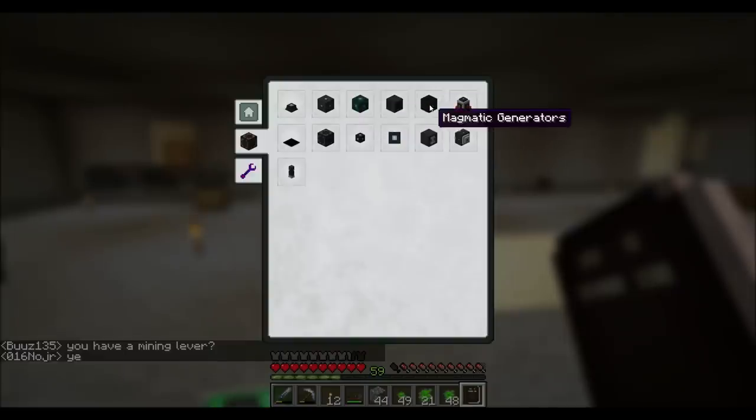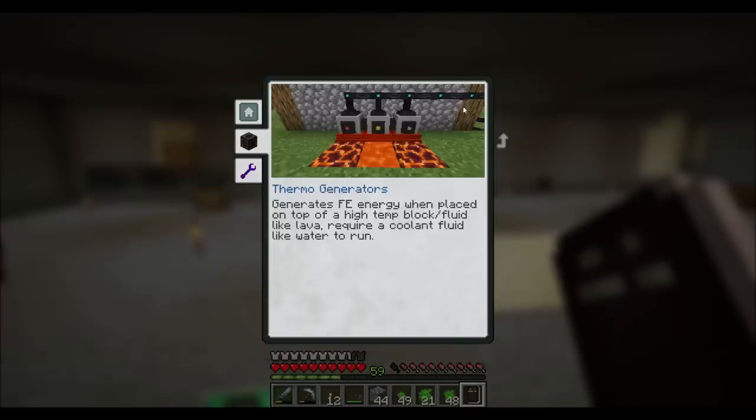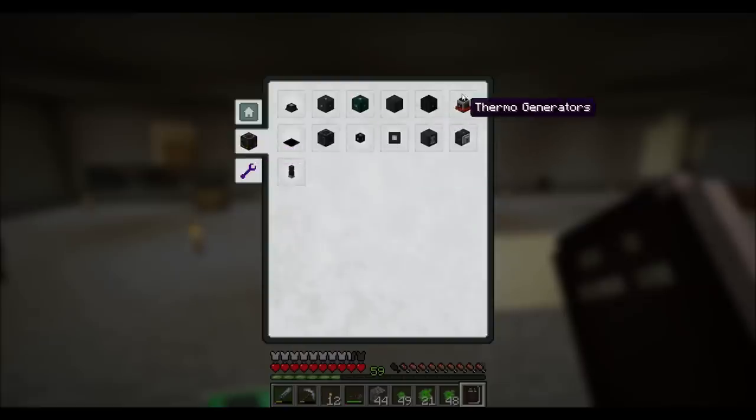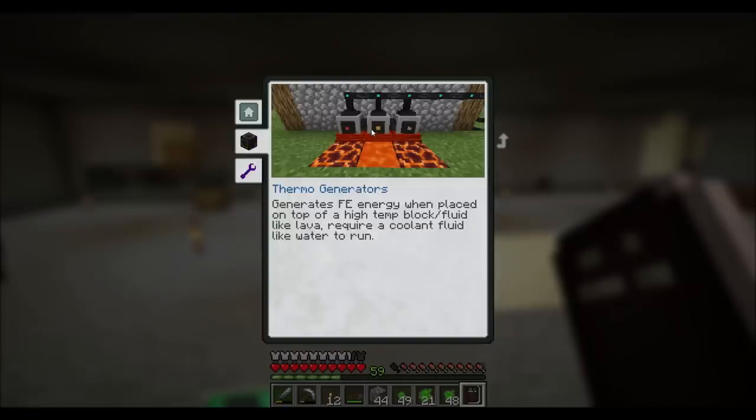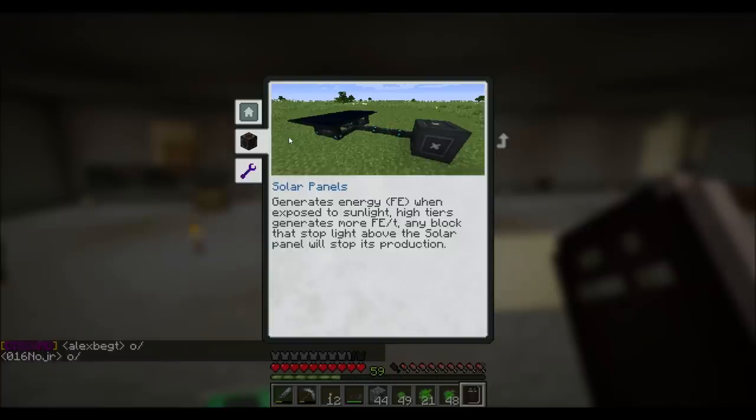So we checked that out. Magmatic generators generate Forge energy by consuming high temp fluids like lava. High tiers just burn fuel faster. Thermal generators generate FE when placed on top of a high temp block and fluid like lava - requires a coolant fluid or water to run. So I guess you put the thermal generators on top of lava and then just keep coolant inside. I might want to check that one out. Solar panels seem pretty straightforward.